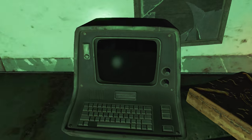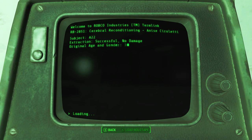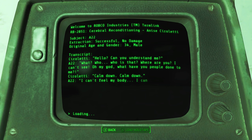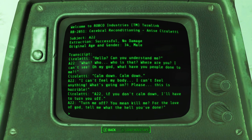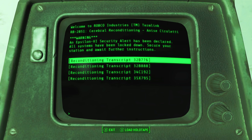Cerebral reconditioning terminal — should be interesting. Transcript 1, A22 — so we actually read about some of these guys. The 34-year-old male: 'Hello, can you understand me?' 'What? Who? Who is that? Where are you? I can't see — oh my God, what have you people done to me?' 'Calm down.' 'I can't feel my body. I can't feel anything. What's going on? Please, this is horrible.' 'A22, if you don't calm down, I'll have to turn you off.' 'Turn me off? You mean kill me? For the love of God, tell me what the hell you've done!' Terminating A22 — subject too unstable. And then that's it. They're dead. Jesus.